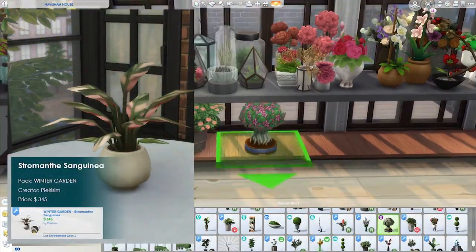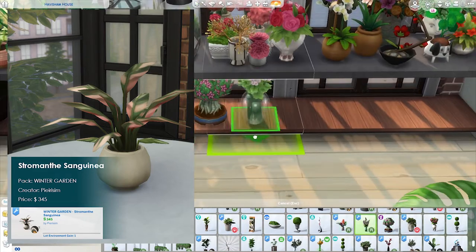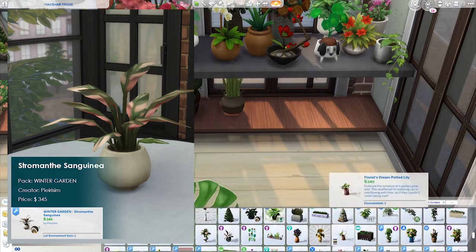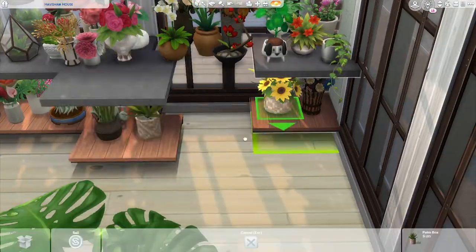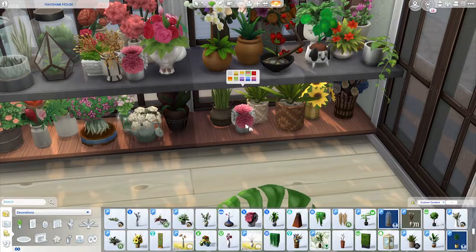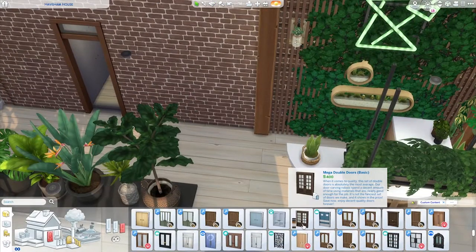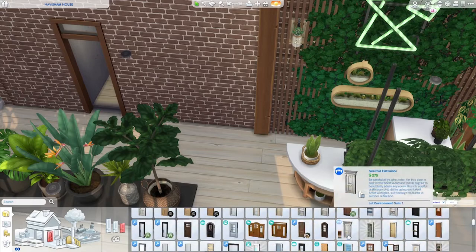Number eight is the Stromanthe Sanguinea, also by Purism from the Winter Garden Pack. The other name for this plant is the Stromanthe Triostar. It's so beautiful — it has this pink highlight on the green leaves. It also came with a round pot, has quite a few swatches, and is versatile either on top of a surface or on the floor.